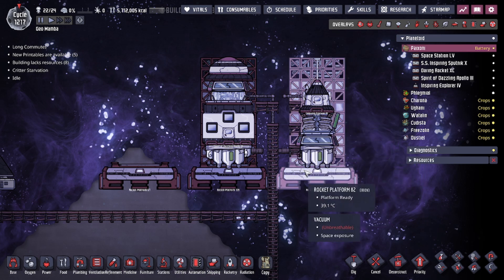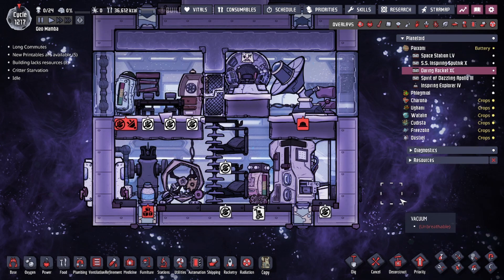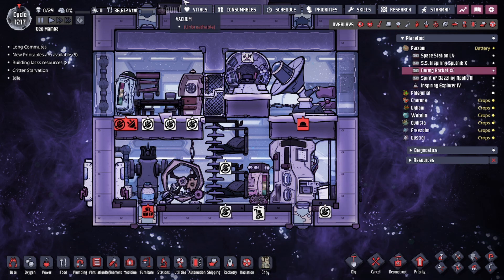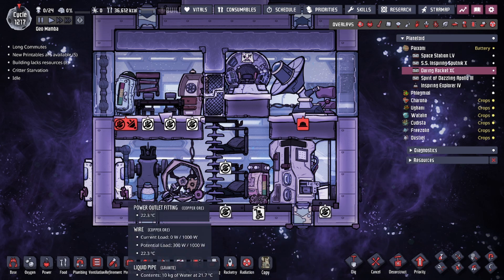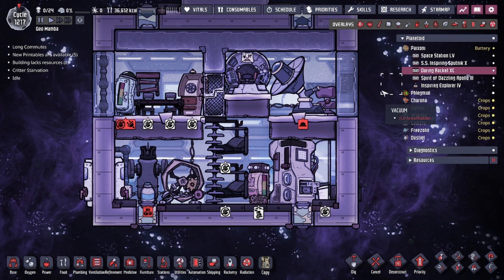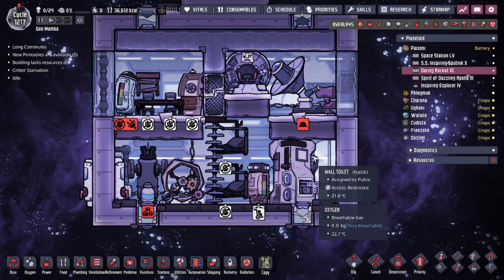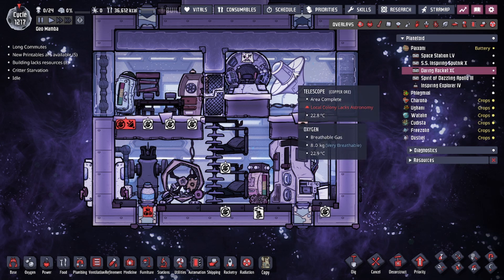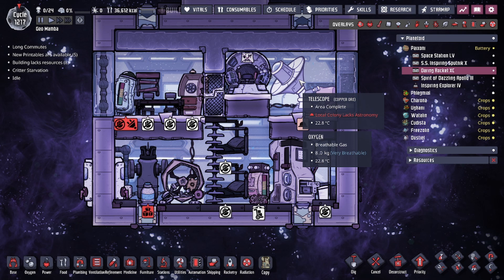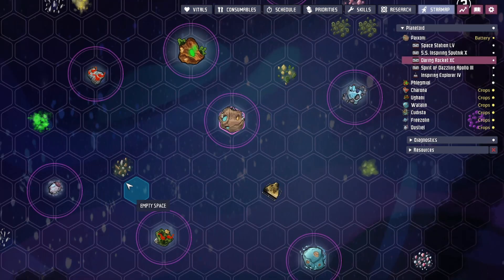Before we get into that, let's talk about the large module. Inside we have a layer of plastic up top. One of the major things about this module is that since it's the largest module available, you're going to have to utilize this space depending on what you want your rocket to do. A lot of the time during space missions you'll want to have telescopes and Orbita Data Labs for a bit of research and to expand your vision of your star map. It is a popular strategy to put a telescope on your rocket.